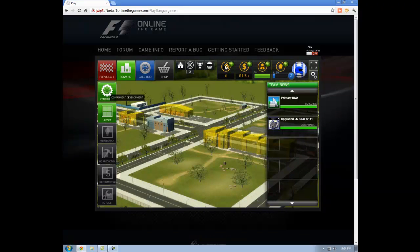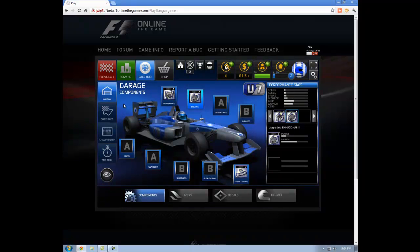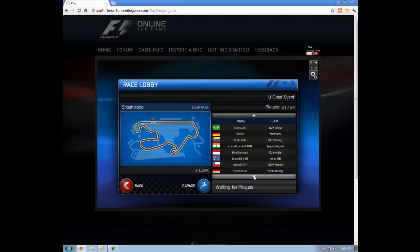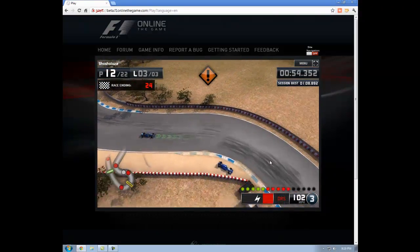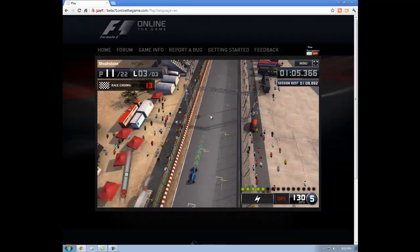Just double-checking before heading back out to race. Within the create your own team mode, the tracks are fictional — or maybe not; I'm not totally sure. There are tracks in Russia, South Africa, and so forth. Skipping to near the end of this race: my objective was to finish 17th, so this will be the first race where I've actually met my objective. I trust that's going to enhance my earnings and maybe get some bonuses.